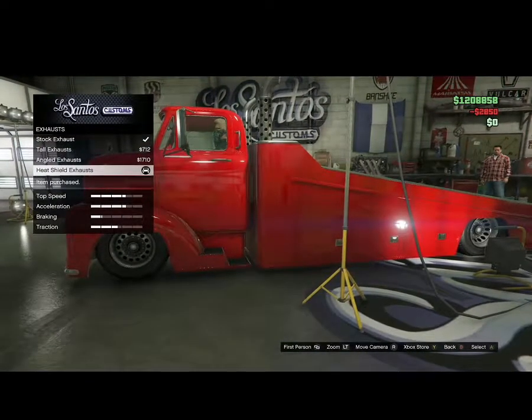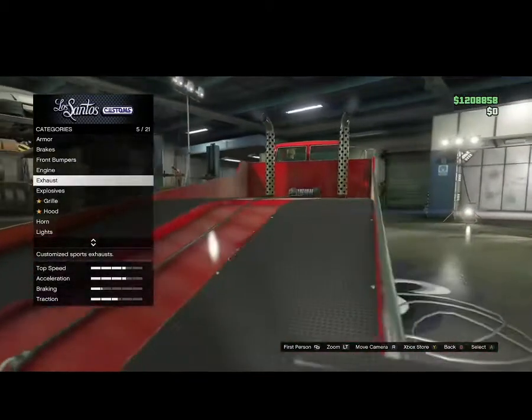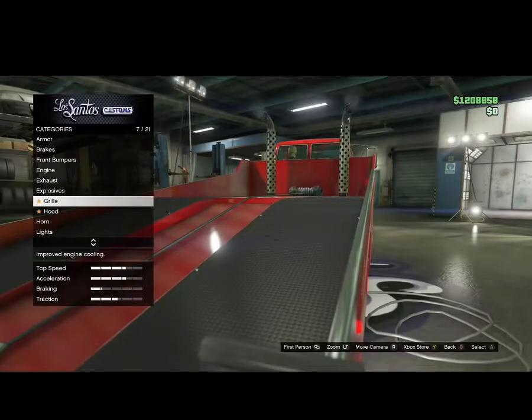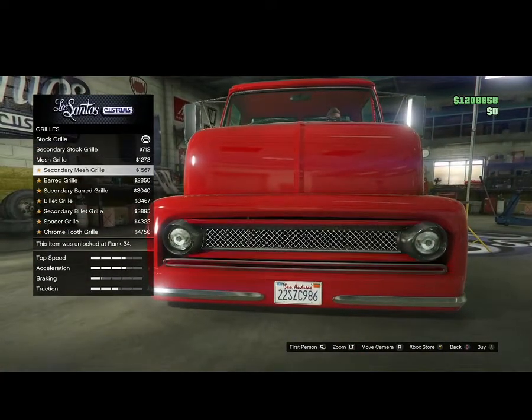The vehicle class is labeled as utility. It's a two-seater, as you can see.